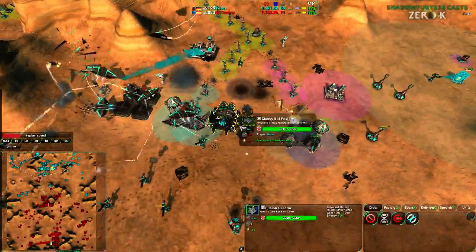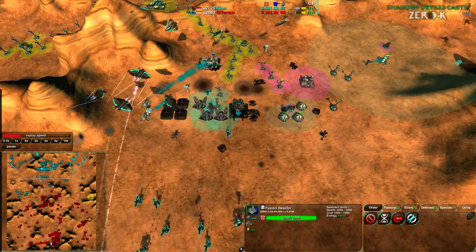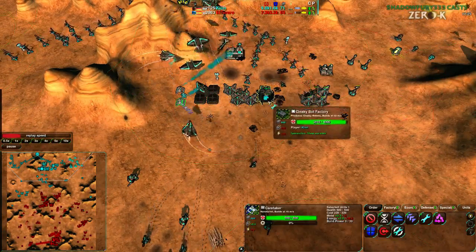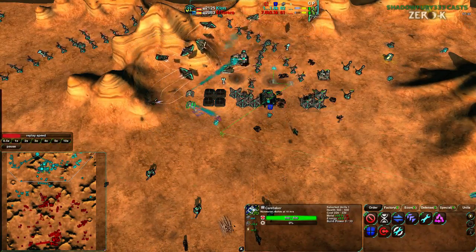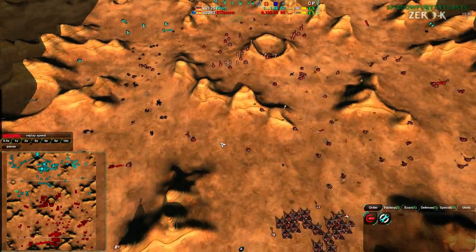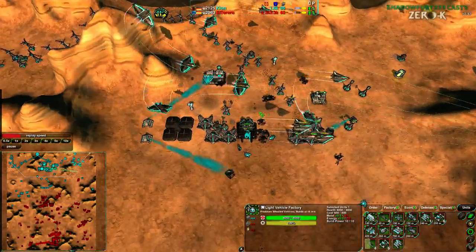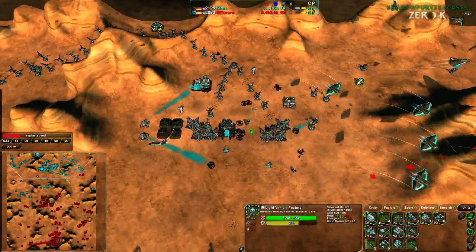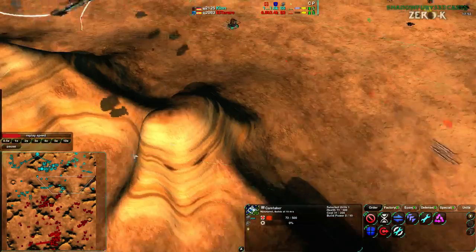There are two Caretakers around Clone's base but only one in range of the Airplane Plant, and I can't tell if the other is in range of the Cloakibot Factory. That basically nullifies Clone's economic advantage momentarily — it's only going to be brief, about a minute or so, but it does nullify the economic advantage because the production metal is reclaiming into the aether rather than going into his storage. Clone is rebuilding that Caretaker, which is important.